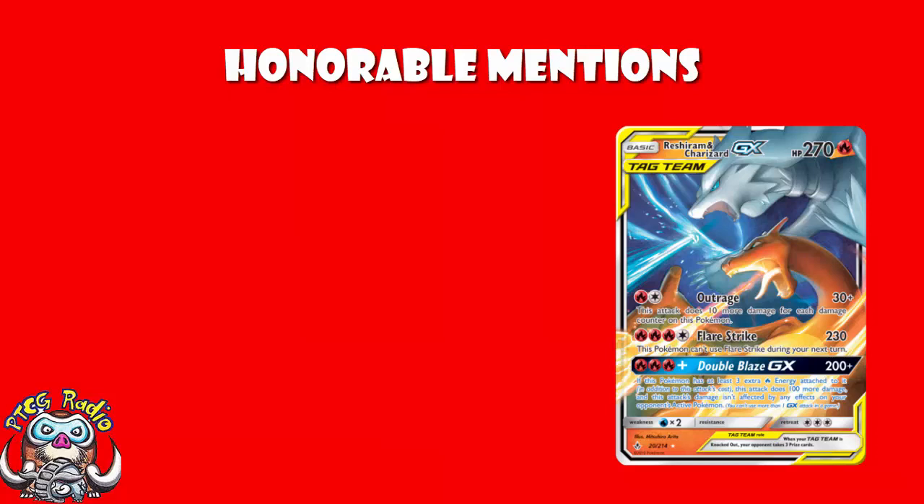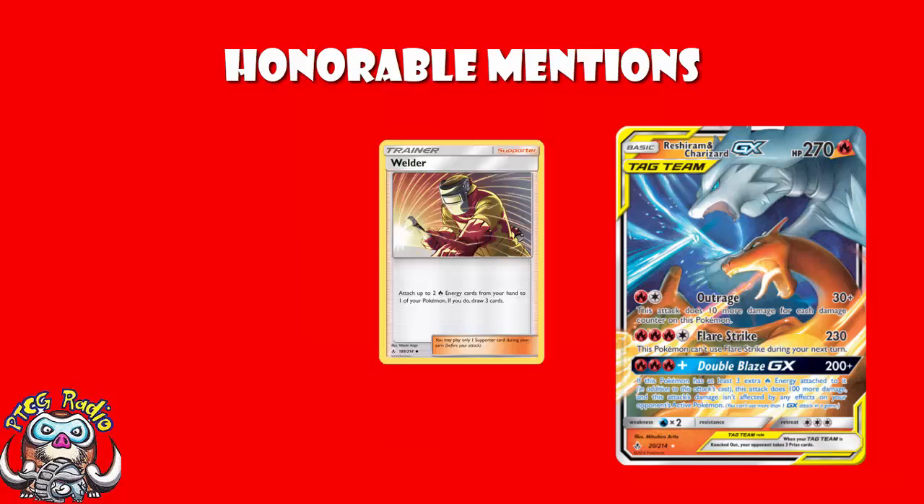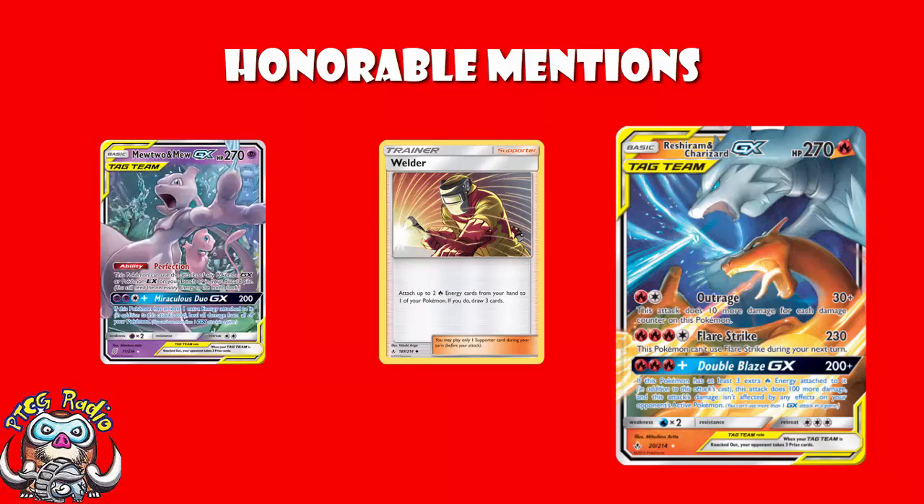Reshiram and Charizard is currently crushing the standard Pokémon trading card game format, using Welder to accelerate energy and draw cards, and also being used in a Mewtwo and Mew deck to copy it. It's phenomenal and great and brilliant — but it's not a real Charizard card.